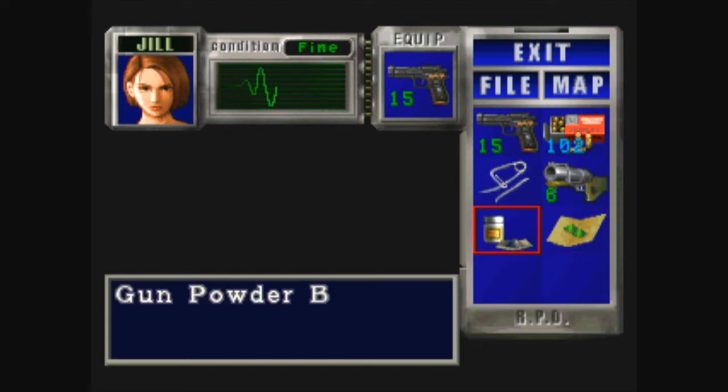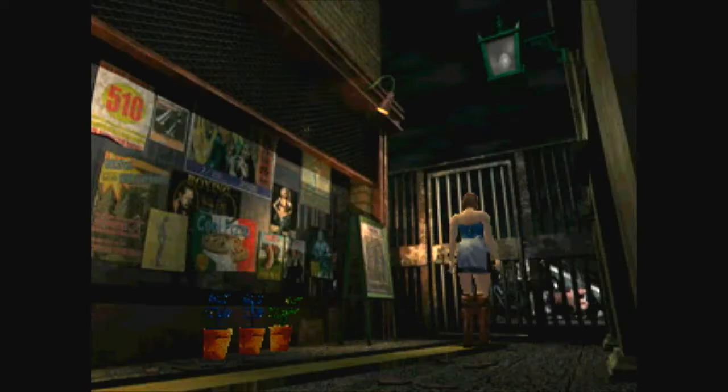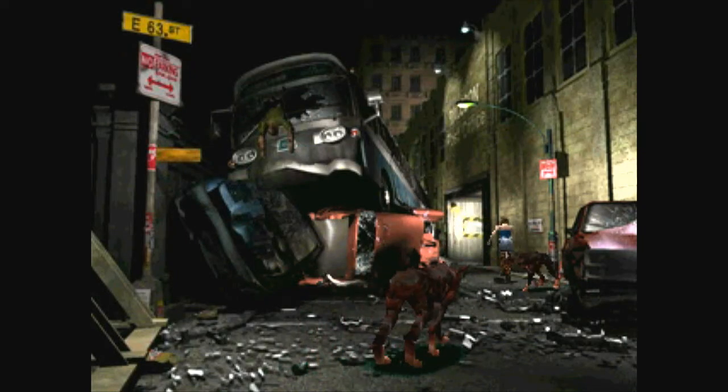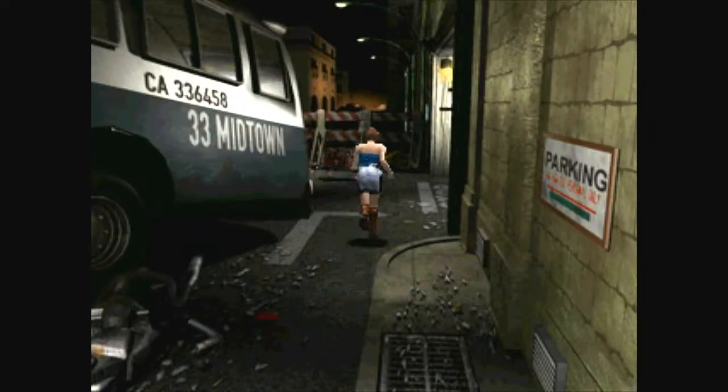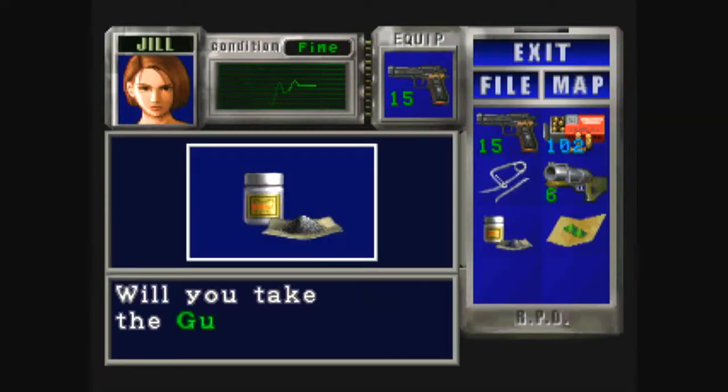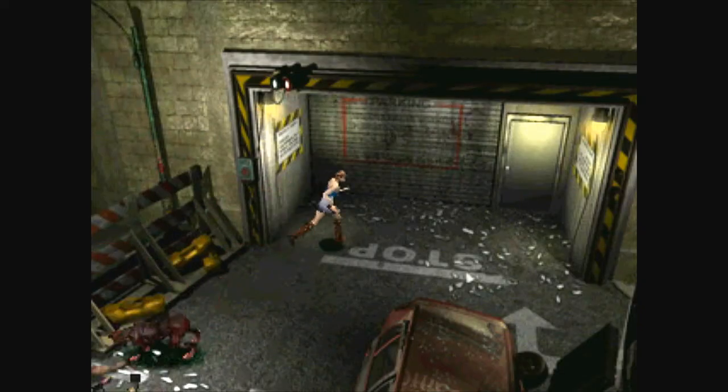I think that's enough for now. When it comes to healing items, wait until you're in orange caution before using them. Let's see if I can get this ammo before I get hit by a dog — gunpowder B. Didn't take any damage.